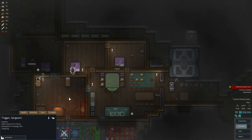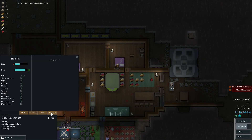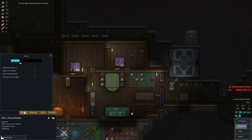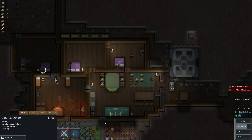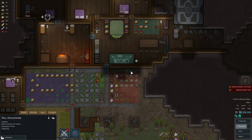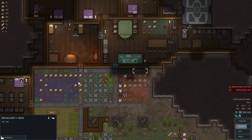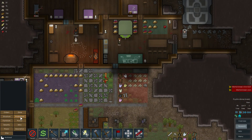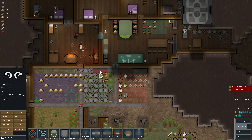Eating nutrient paste — we really need Doc to cook some more high-quality meals here. Health is good, thoughts — mood is fine. Not a fan of the nutrient paste. We don't have a butcher's table — we didn't build a new one. Let's see — butcher's table, drop that right there.